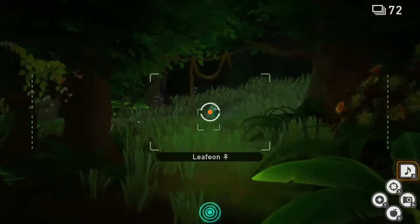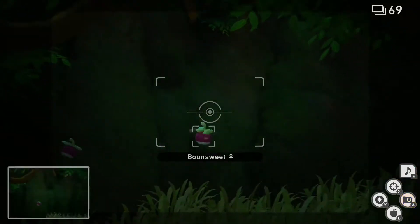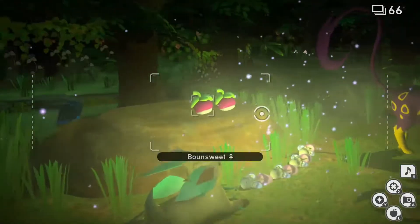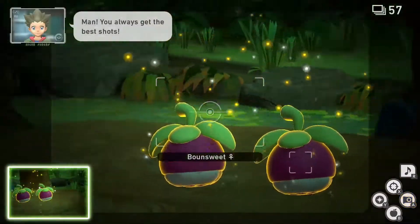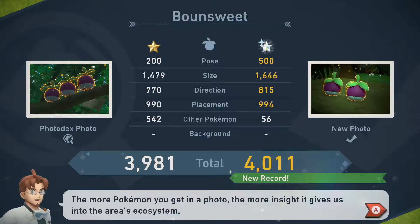For 1 star, go to the jungle at night on level 2 and rush through until you approach a Leafeon for the second time. Get close enough to the Leafeon to prompt it and 2 Bounsweet to rush ahead to the right. Once they stop, play your music to prompt them to circle around, run into the Morelull next to them, and rest. While the Bounsweet are sleeping on the rock next to the Morelull and Leafeon, hit them with an Illumina Orb and unload your camera for an easy diamond rating.